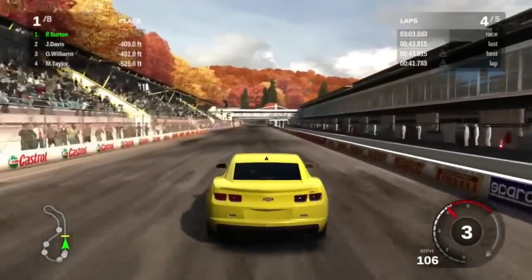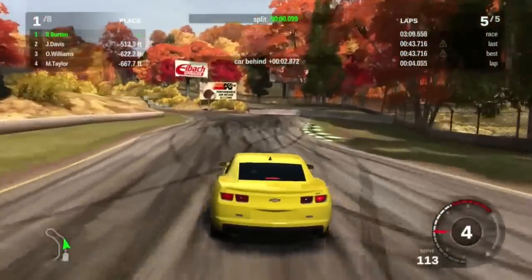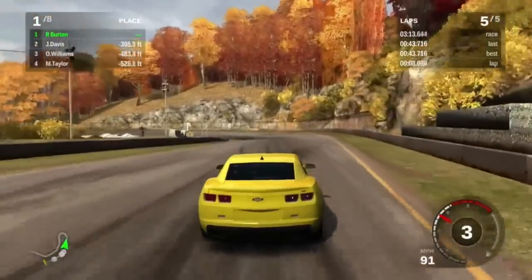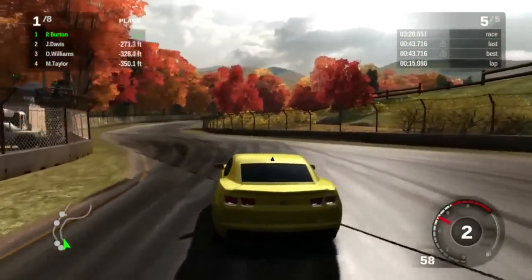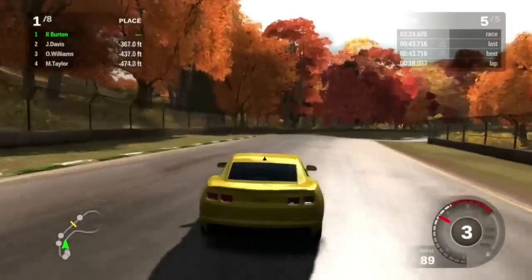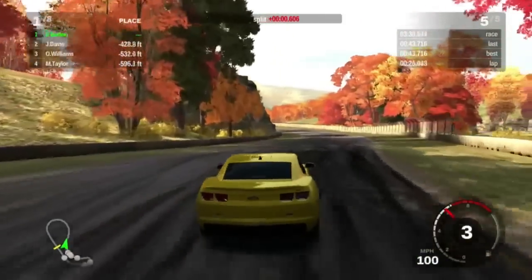One lap to go in race one. Williams is in third, knocking Taylor off the podium in the other Camaro. Not sure what Williams is driving — guess we'll find out in the results screen. I'm kind of too far ahead to see, but it looks like he's driving a Mustang. Probably the Shelby GT500.